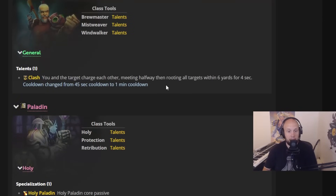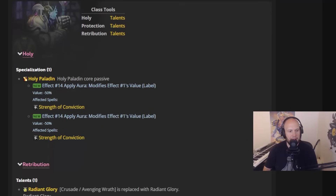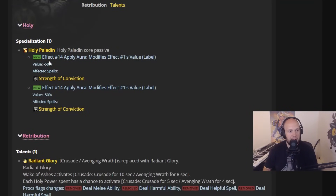Clash for Monk is getting an increase on its cooldown — I think it makes sense, it was really disruptive. This is like the Death Grip mechanic, now available for all monks. It's going to a one-minute cooldown, up from 45 seconds.